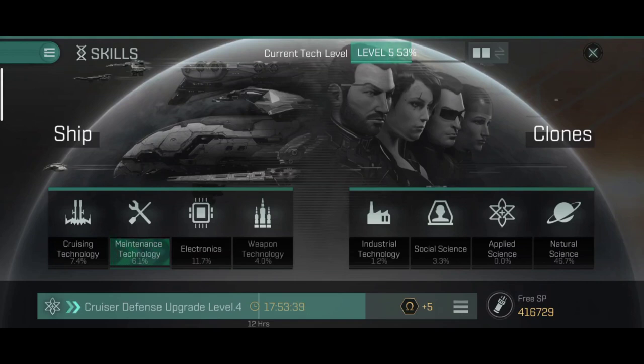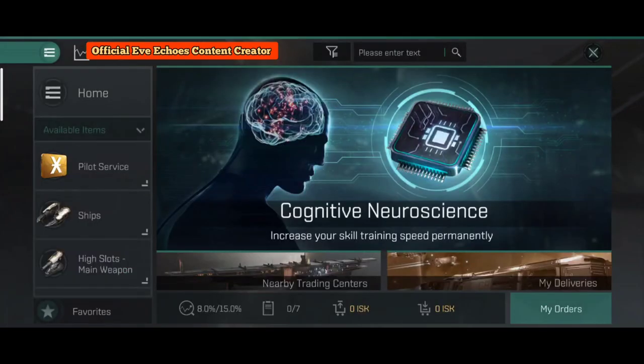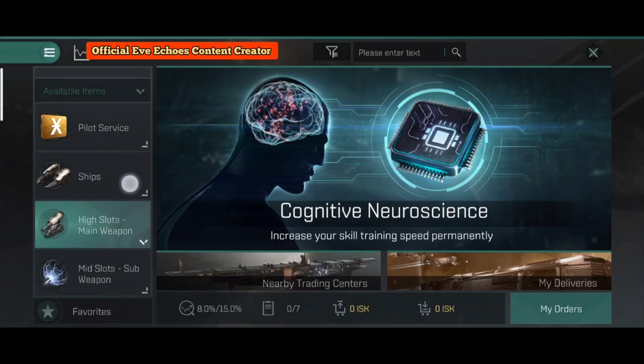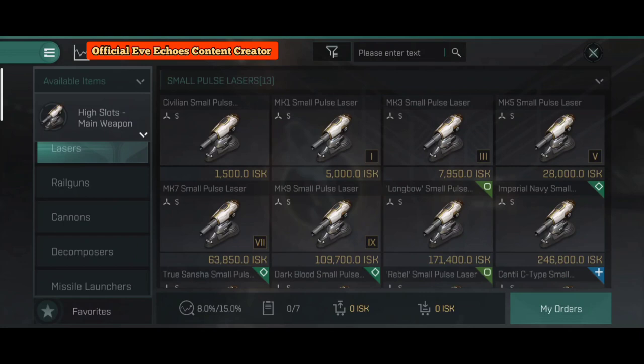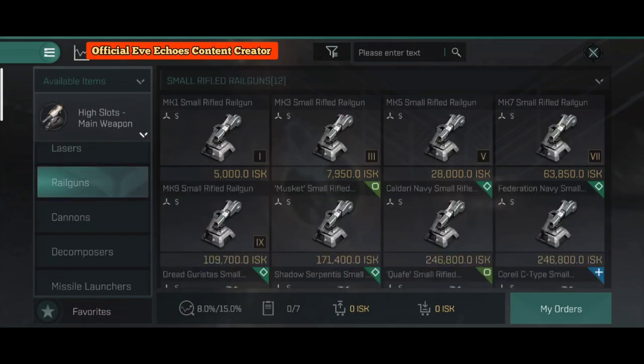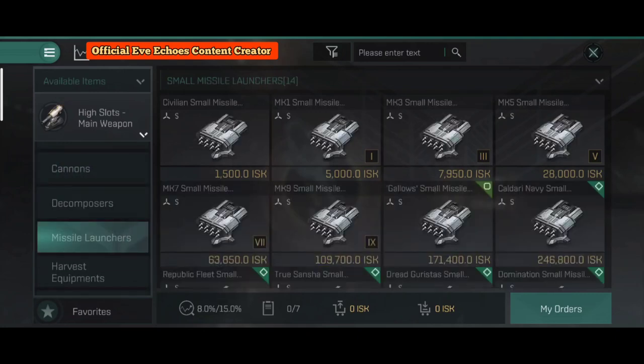Now let's go over the fittings you can equip on your cruisers. In the high slots, weapons depend on which cruiser you are flying: if you're flying an Amarr cruiser you'll use lasers, a Gallente cruiser you'll use railguns, a Minmatar cruiser you'll use cannons, and a Caldari cruiser you'll use missile launchers.